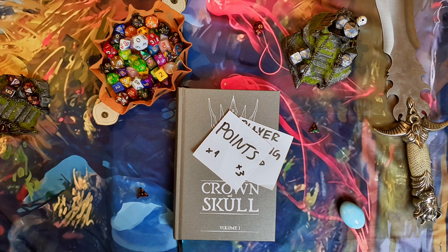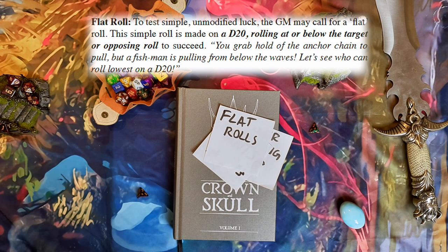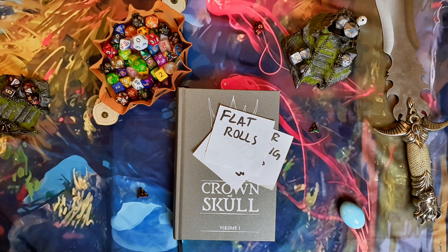In terms of rolls you as a player are going to make, there are flat rolls. For example, you and the guard are grappling each other — who is stronger? We don't know, so just roll 2d20s; whoever has the lower one wins. This is a good time to mention that this is a roll-under system, which means when you have a target number, you roll a d20, and if it is below that value, you succeed.